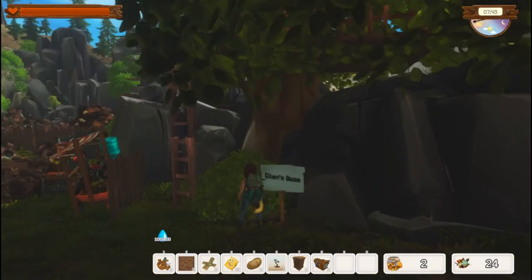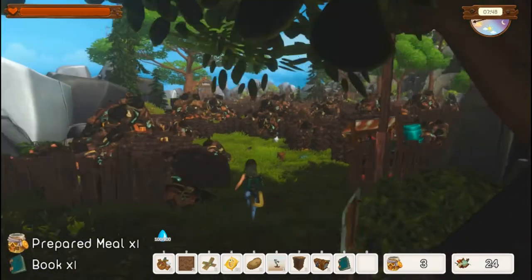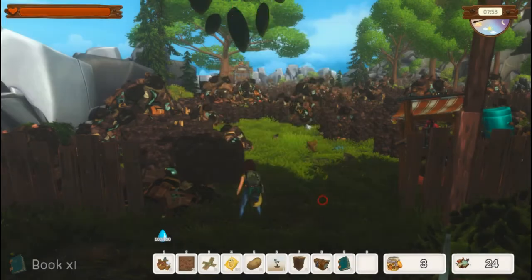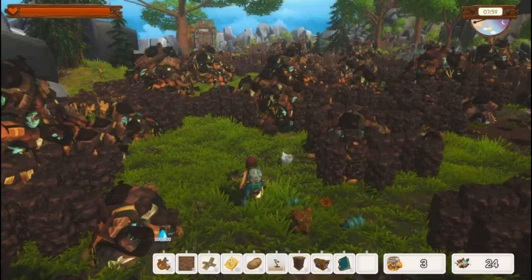We open the chest and take the book and the prepared meal. A new quest: trading on Earth is done using preserves, so I need to craft proper equipment — someone has to teach me, and Grandpa told me about a shopkeeper living close downhill. Another new quest: Grandpa's old chicken coop has been destroyed and his chickens have gone wild. If I want to tame them again I need to build a new home for them — a chicken coop.